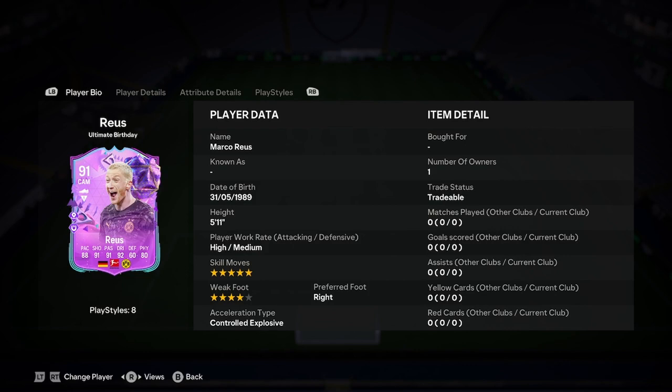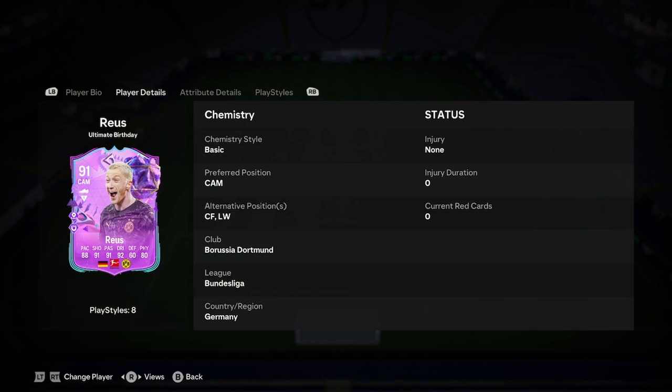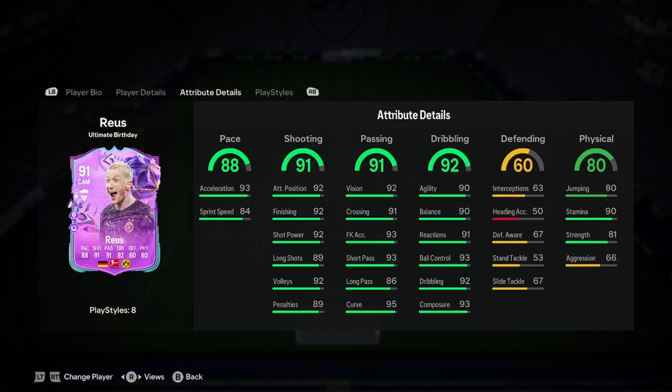Marco is 5'11", high/medium work rates, 5'4" skill moves, right foot, and controlled explosive. He can play on the left wing as well as CAM. He has great links with Borussia Dortmund, Bundesliga, and Germany.